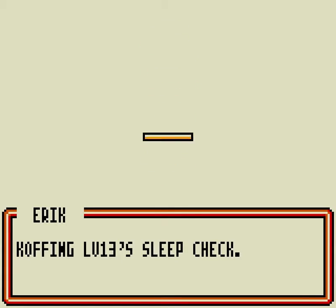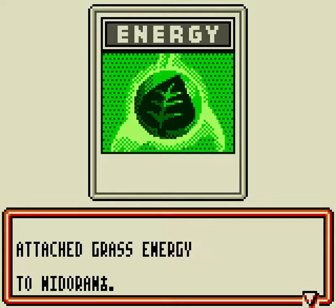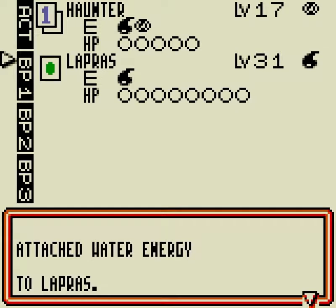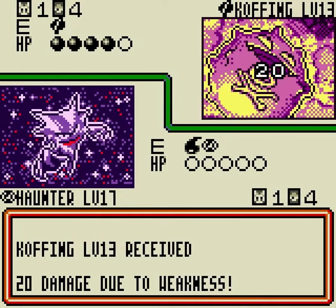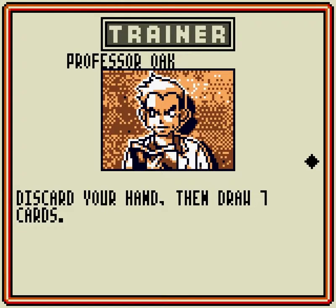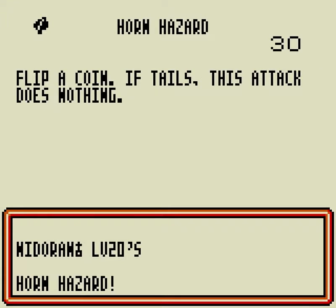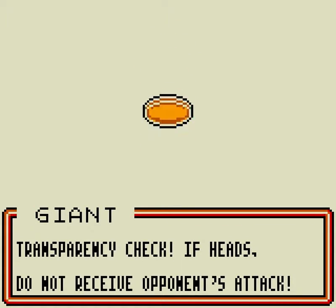Let's evolve this thing into Haunter — finally see Haunter in action. We don't get an attack that does additional damage nor additional health, but Transparency is so nice I don't care. Now that he's asleep, he only has a 50% chance of waking up, and if he wakes up he still only has a 50% chance of doing any damage. With our Pokemon power, if you are inflicted with a status ailment it does nothing. So his attack would do 30 damage if he got heads, and now with Transparency if we get heads it does nothing.